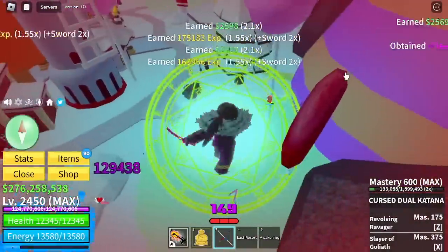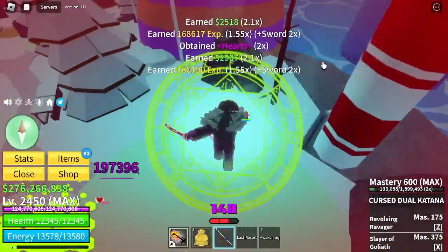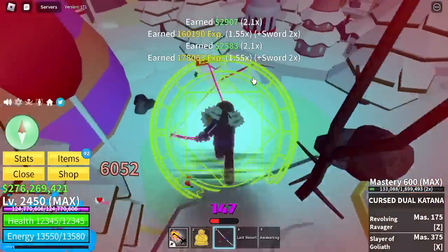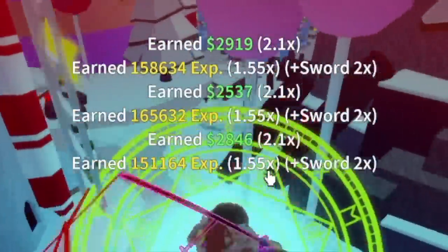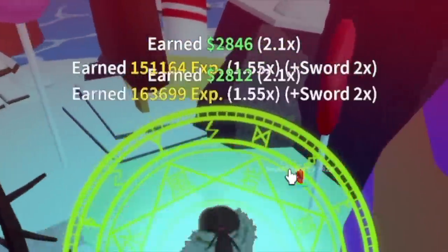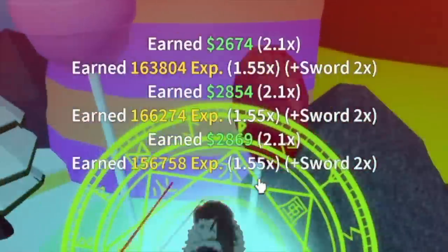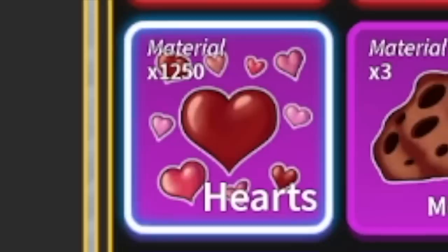Anyways, for those who don't know, max hearts is 1,250. So we were able to grind almost 100 hearts in less than 2 minutes — that's really fast. As you can see now, we are not gaining any heart. Why? Because we've already reached max. Let's check it out — 1,250. So moving on.